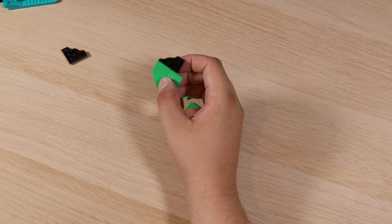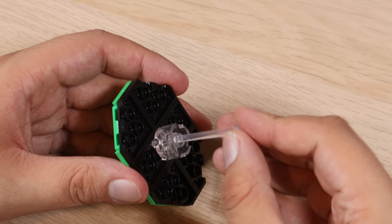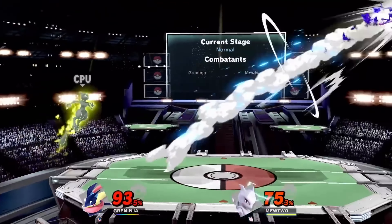Let's check in with our Smash Brothers model. It seems we have a little bit of progress made in terms of the two additional platforms for the players to stand on, and we can use trans-clear pieces to make these elevate above the main platform. But if I'm honest, looking at the model and the game side by side, I think it does need something else. And while I'm thinking of that, I think we've got time to slip one more model in here.